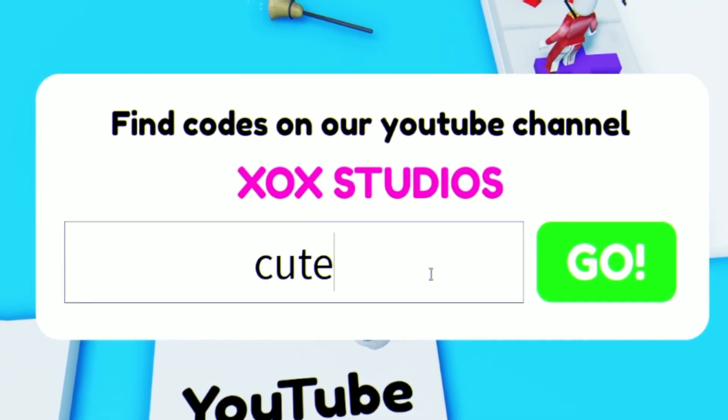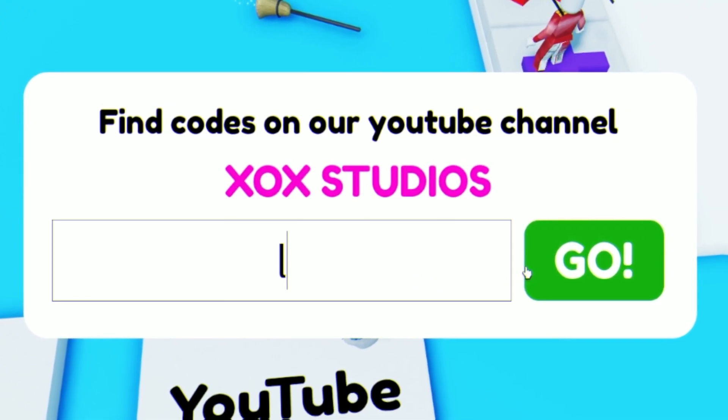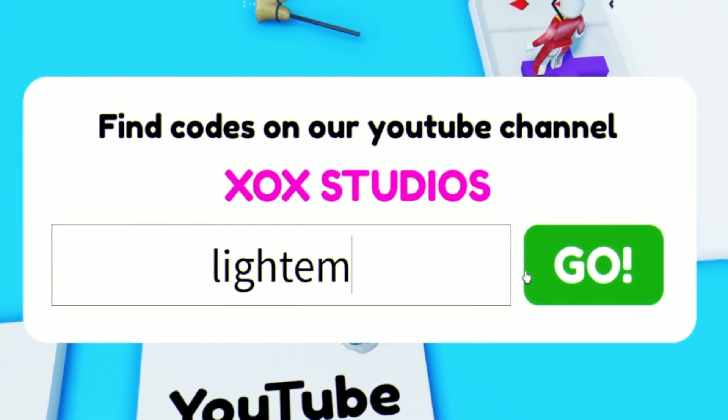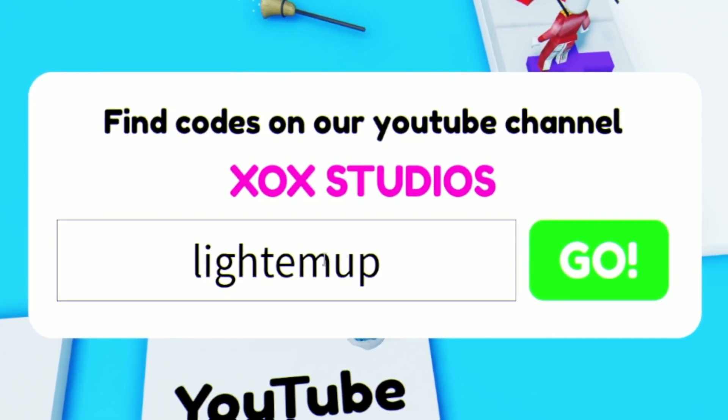Next we have code CUTE. Enter that one in — it gives you a bunny thing, which is nice. Next we have code LIGHTTHEMUP — light them up. This one gives you a flamethrower, which is quite nice.